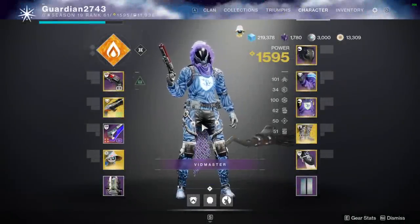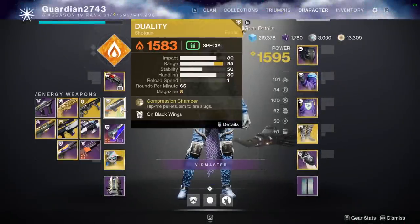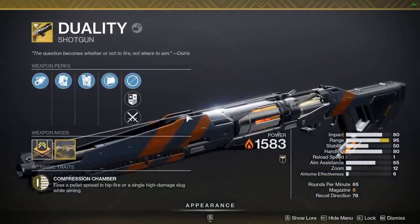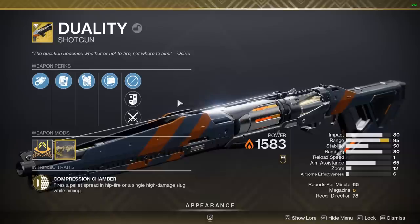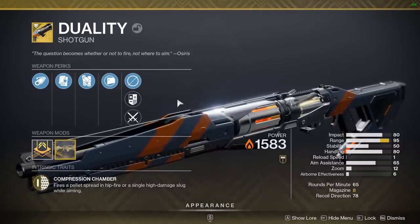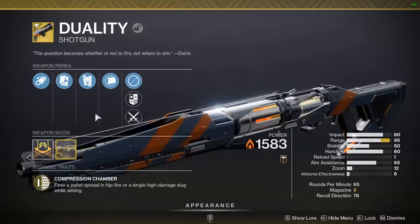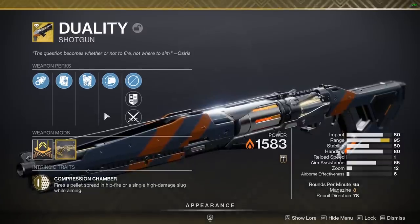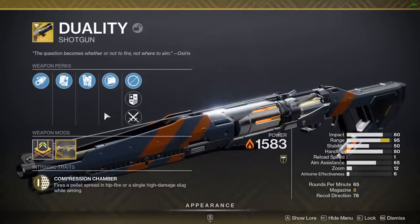If you didn't see this one coming, I don't know what to tell you. The Duality is apparently the best shotgun in the game. According to a good chunk of you guys, you've used this thing and said hands down this is the best shotgun ever — mainly because it's a precision frame that's a slug, but also has a hipfire of a normal precision frame with an oval crosshair. This is the only shotgun in the game that can switch between slug and pellet, and the oval shape is so strong because it's the best pellet spread in the game.